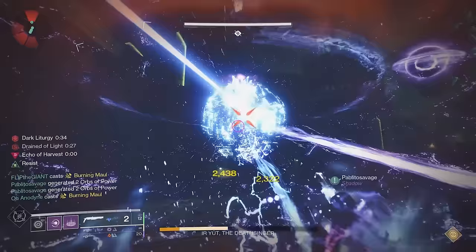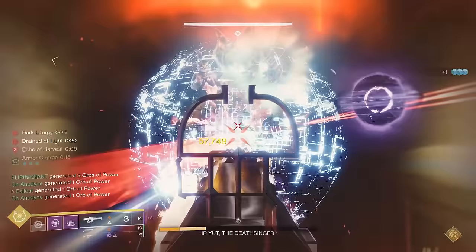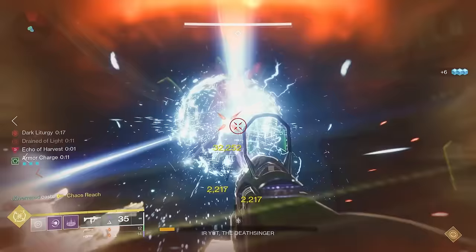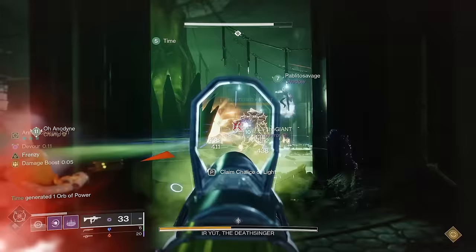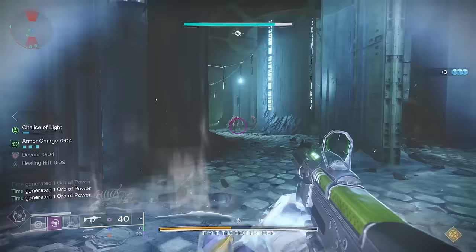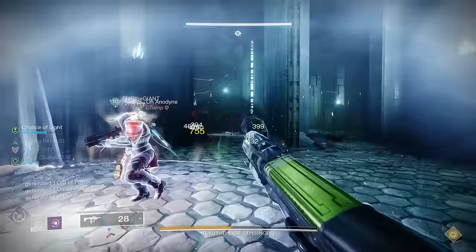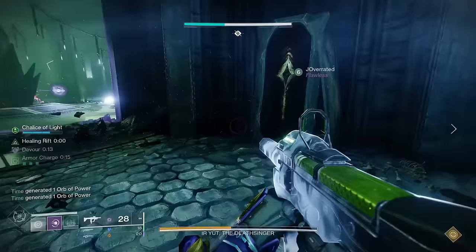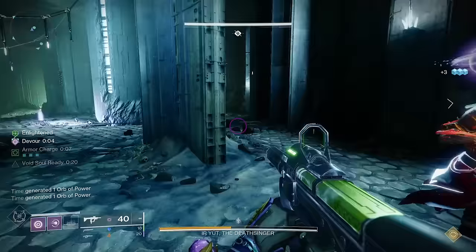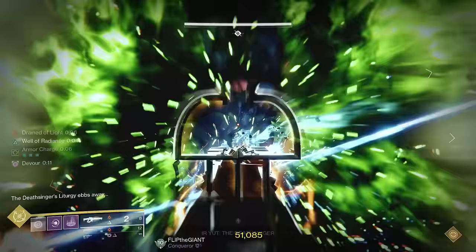For damage phase, I recommend a Well of Radiance and, if you have one, a Divinity and Linear Fusion Rifles. On contest mode we literally two-phased Eirute both times doing this, so it should be even easier now that contest mode is over. Whatever damage method your team is most comfortable with — rockets, machine guns — it ain't really that deep. Before starting the Eirute encounter, pick one guardian to scout out the wizard rooms and also pick dedicated wizard killers. If you don't one-phase, just rinse and repeat: go back and get the chalice from where your guardian preserved it, have your wizard scout look for which rooms now have wizards, pass the chalice around to get enlightened, and now you're looking for four wizards instead of three — and five instead of four if you need another phase. Do this until Eirute is finally dead.